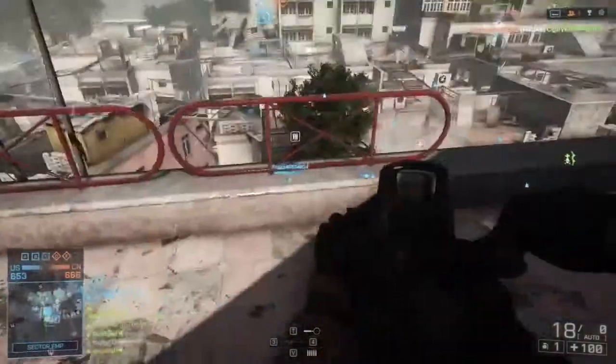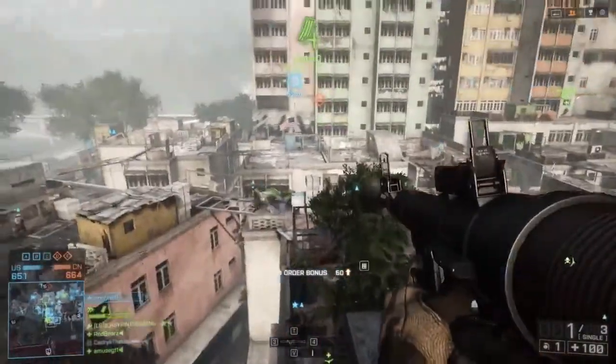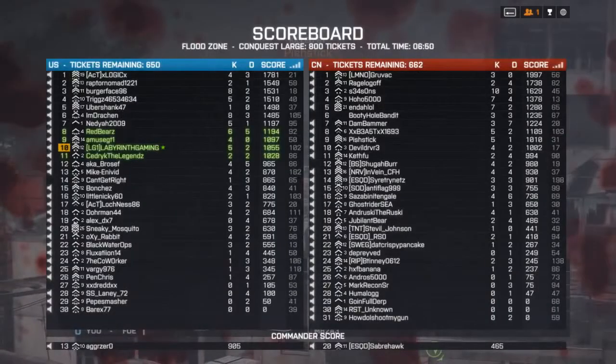The magazine size is 30 rounds, plus one in the chamber — so 31 total. Some weapons don't have that extra round in the chamber.